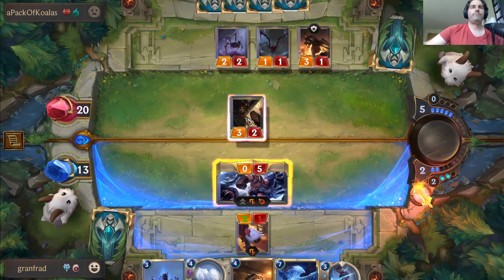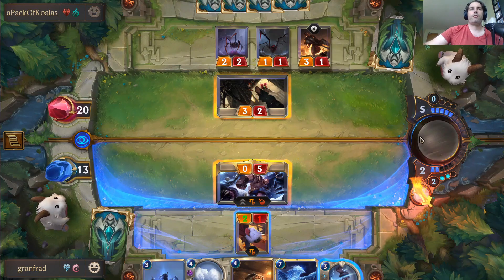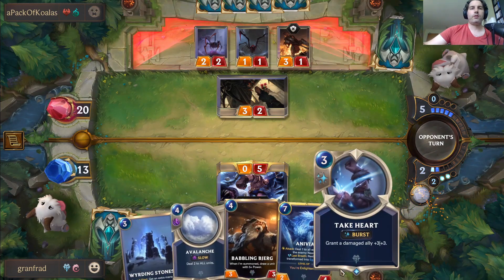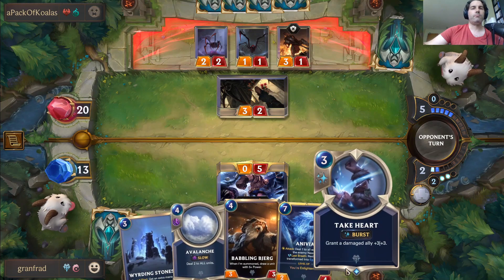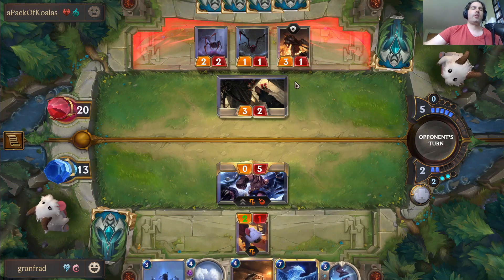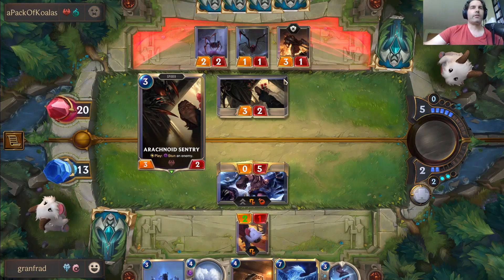My shield is my sword — we'll do this and follow up with Take Heart, giving him permanent plus three plus three. If they have a Calling Strike... they do have a Calling Strike.